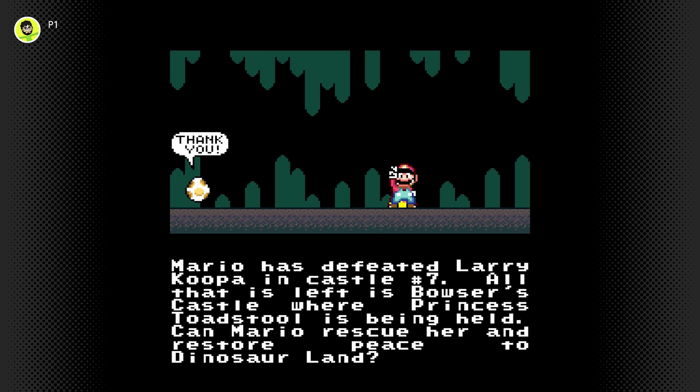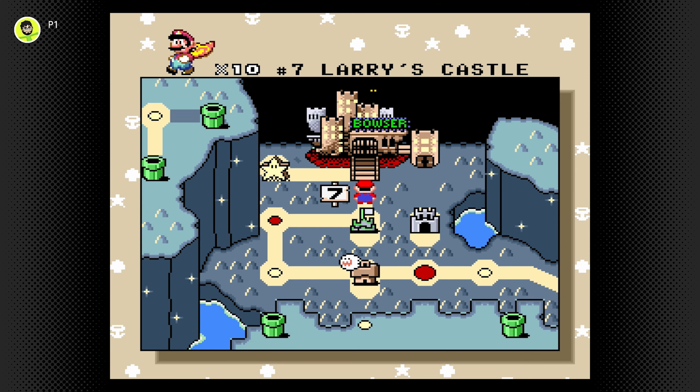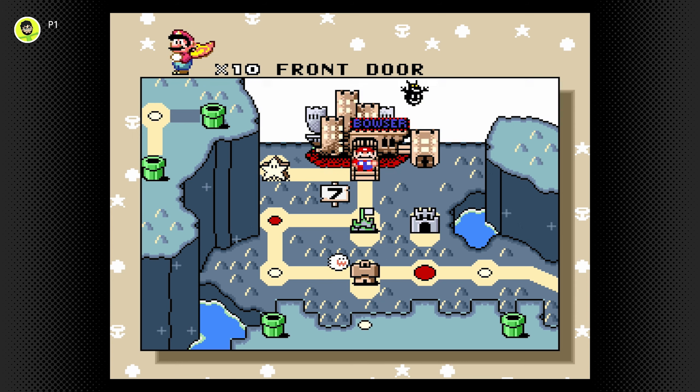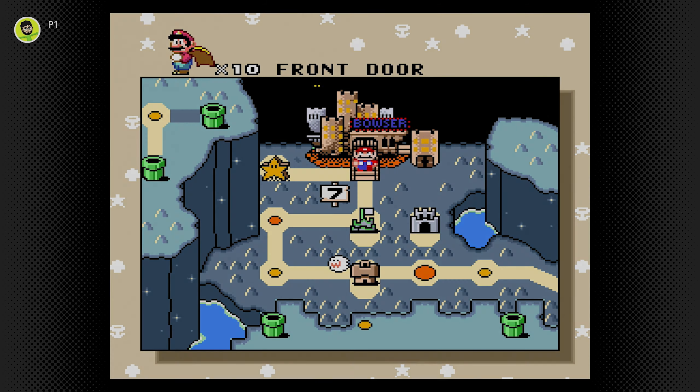Mario is defeated Larry Koopa in castle number 7. All that is left is Bowser's castle, where Princess Toadstool is being held. Can Mario rescue her and restore peace to Dinosaur Land? Maybe. Alright guys, I'm gonna leave the episode here, because in the next episode we're going into Bowser's castle — finally we're gonna get to Bowser! Thanks so much for watching, I really appreciate it. Let me know what I'm doing in the comments, and as always, happy gaming, bye!